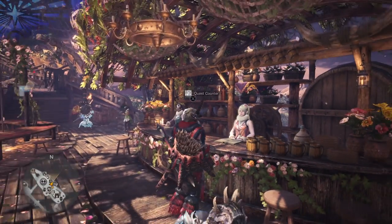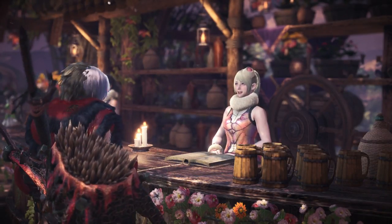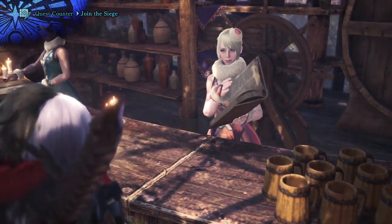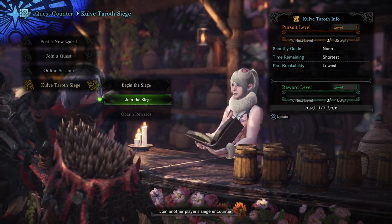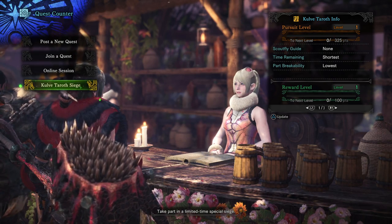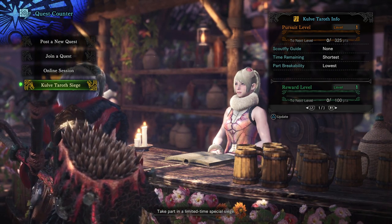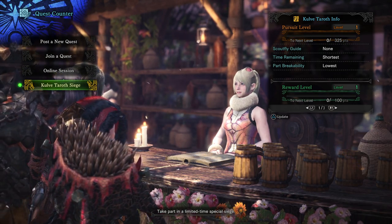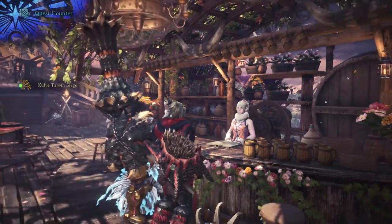Once you manage to successfully break her horns, after you've gotten the siege level, I've managed to do it on siege level 5 and siege level 7. Now, you can see here, if you come in to join the siege, you'll see that these are level 6 at the moment. You can see the pursuit level in the top right corner says level 1. While you break her body parts and track her footprints, that level will increase, and it'll essentially allow your Scout Flies to track her, giving you longer time to defeat her, as well as making it easier to break parts on her.